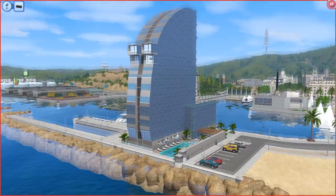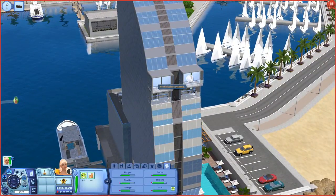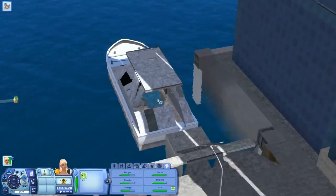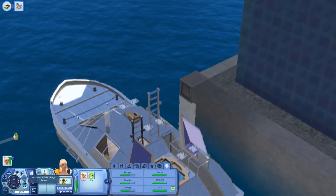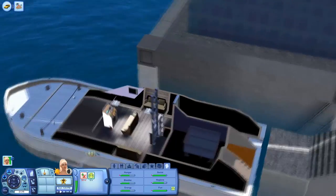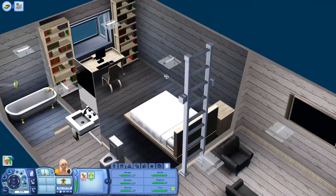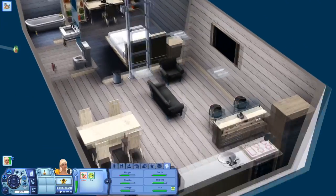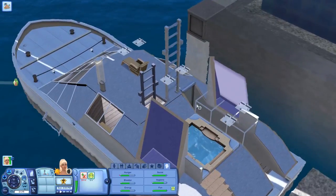Oh my gosh — a hotel! This was what caught my eye. Are you kidding me? This is unbelievable. Can she visit? Yes! Let's have her visit the hotel. There are also more houseboats here — this one is unoccupied. There's a basement with the bedroom, a good-sized bathroom, a little living space, even a bar. Upstairs is just a little area, with a TV and even a hot tub.